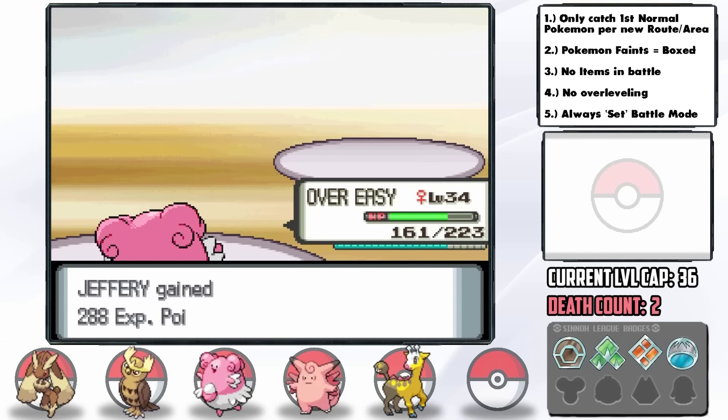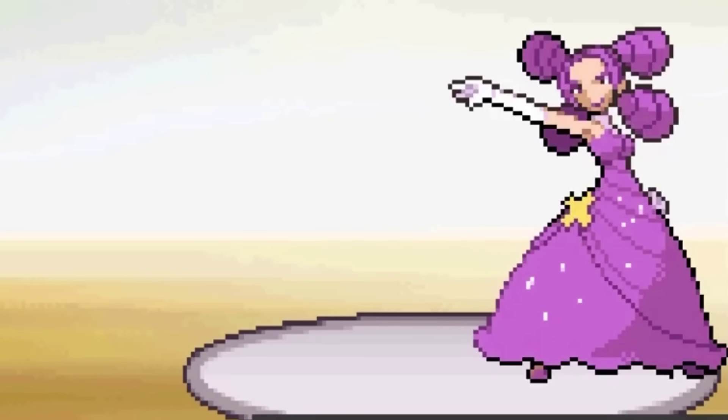That was almost an ended run. I can't believe our Normal-type team did so badly against a Ghost gym. To be fair, we did get haxed to absolute death though. Now that we have Surf, we can finally make it to the other side of Route 218 for our next encounter — the Glameow I had planned around thinking we could access at the start of the game.